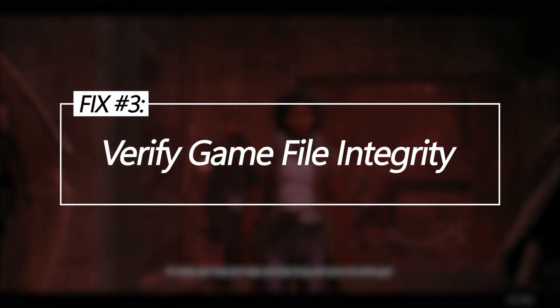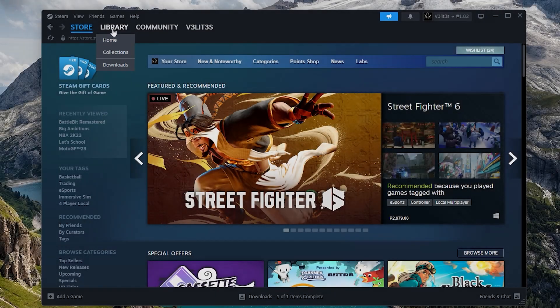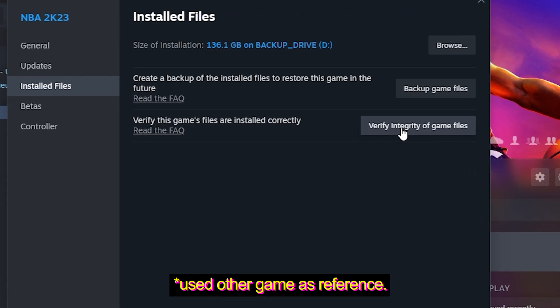Verify game file integrity. Corrupted or missing game files can cause crashes on launch or when loading into new game areas. Verifying will check files against the originals and re-download any damaged or absent ones.